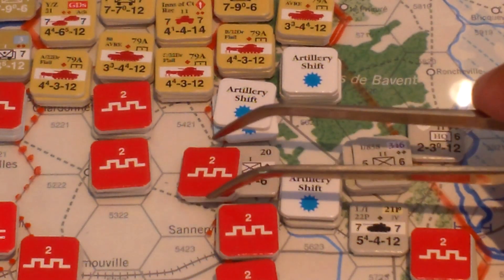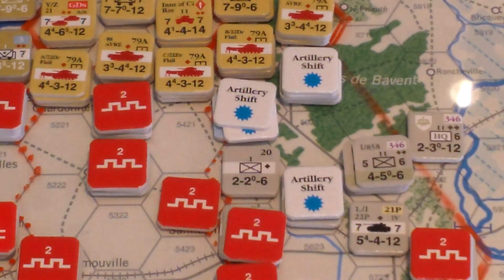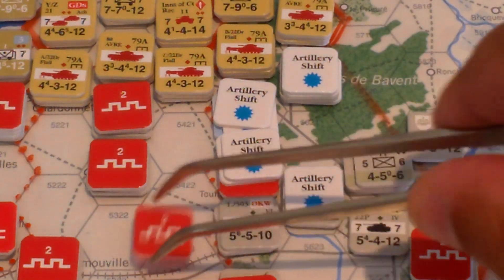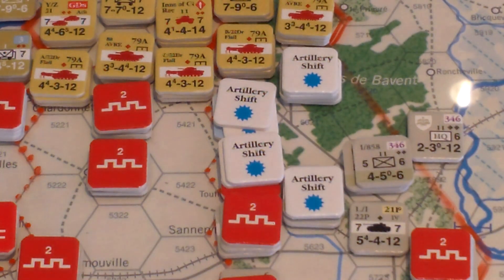Next hex: we have field work, one step, and a Z unit. Got a four — two or fewer steps and ET2 entrenchment level two, so that's minus two. On a four, that's a two: one AS, one step loss. We take the Z unit out and get our two artillery shifts. The next hex has a pure AFV and fewer than two steps — and a field work, so this is minus three. Rolled a zero, so no effect. This guy is locked out — no effect except for the mandatory one shift.